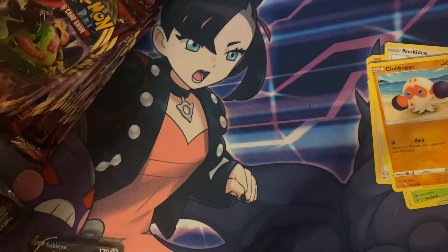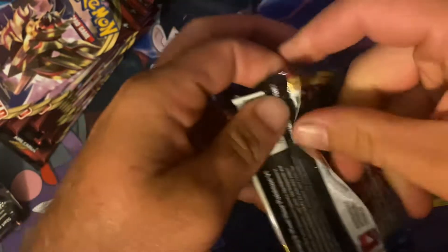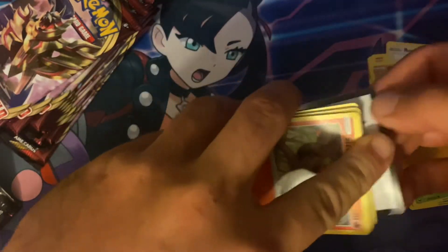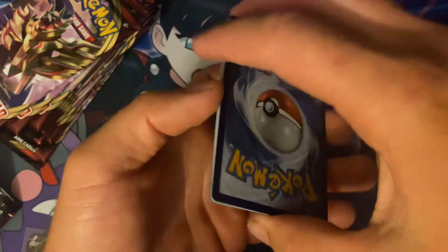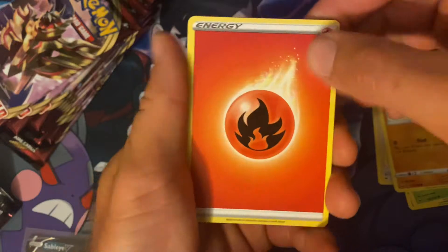I think this is the set with the Tyranitar and Sableye — no, that's not right, that is GX. I forget what set that is — that is one of the Sun and Moon sets. We don't have tag teams in Sword and Shield. Oh, let's go — fire, there we go.